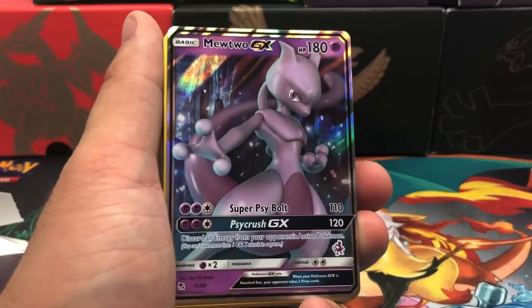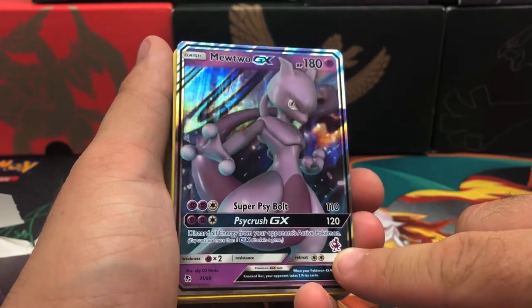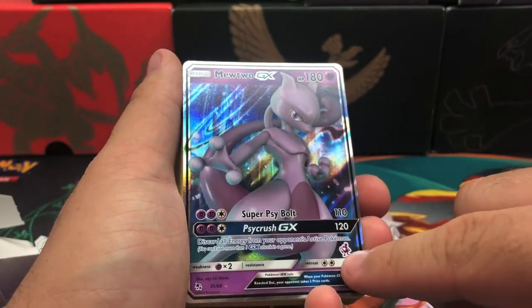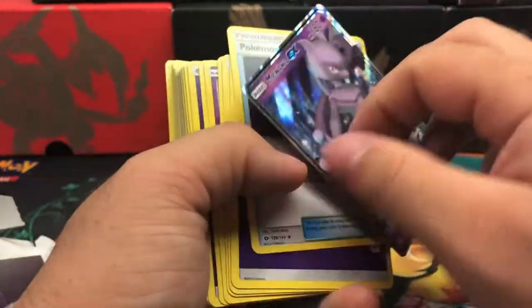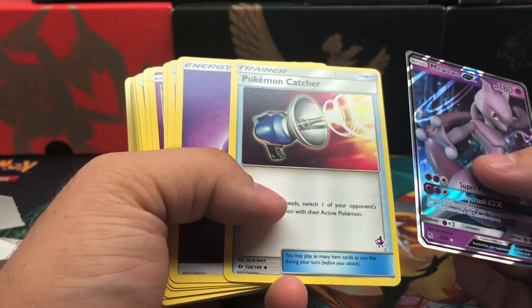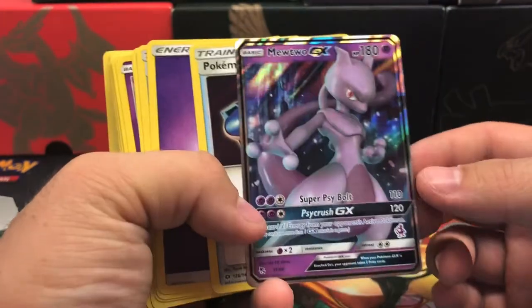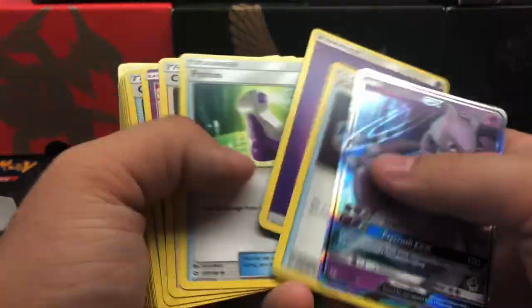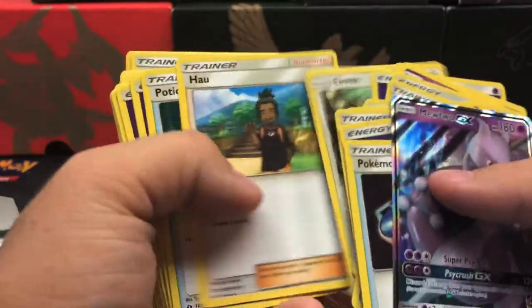So this is the Mewtwo deck right here. You get that awesome Mewtwo GX, and if you look here there is a difference. If you are a hardcore collector and you like variant cards, this would be considered a variant card — still got the 31 out of 68 like from Shining Legends, but now you have one that has the little Mewtwo symbol. They do have the regular backs. You got solid trainers and pretty much what you need to learn how to play the Pokemon TCG.